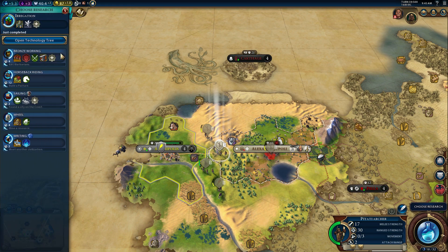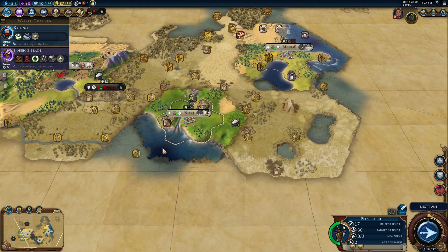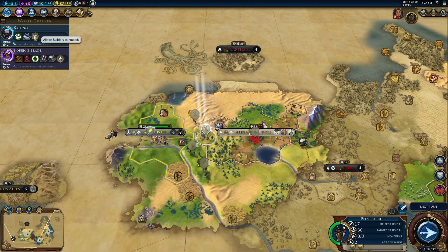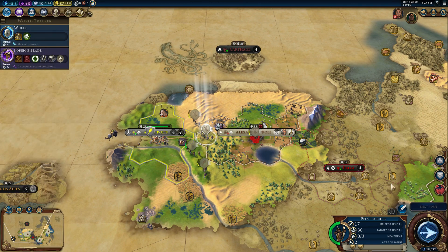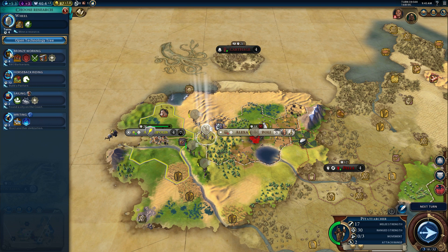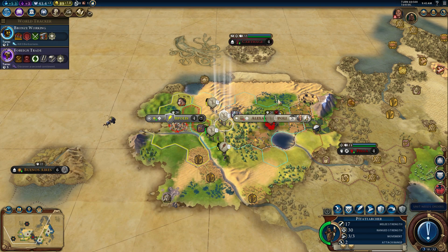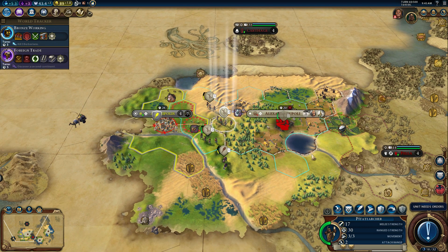Let's do sailing so we can get some — actually, I'll do something else. Let's just do bronze working. Three turns — this is going to flip. You have to be kidding me. This guy just got walls up. Two turns — I just can't fathom. This game might have taken some updates that I'm not aware of.